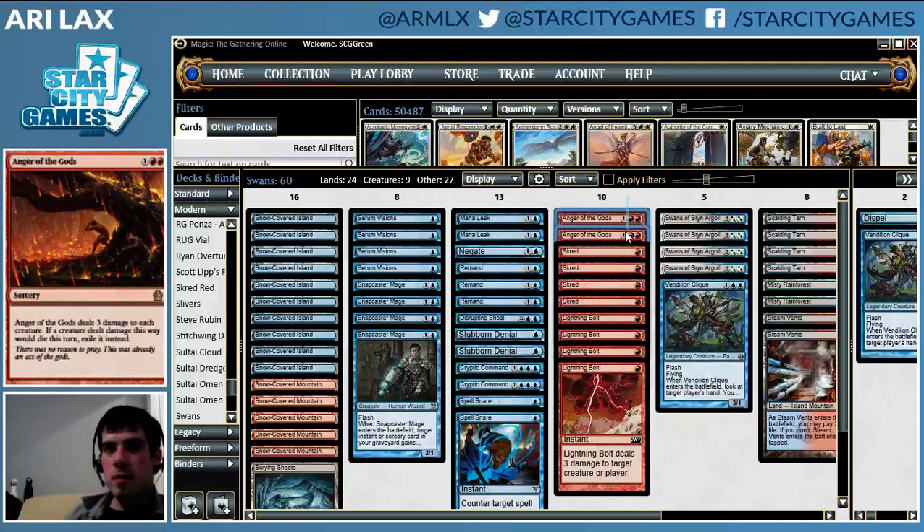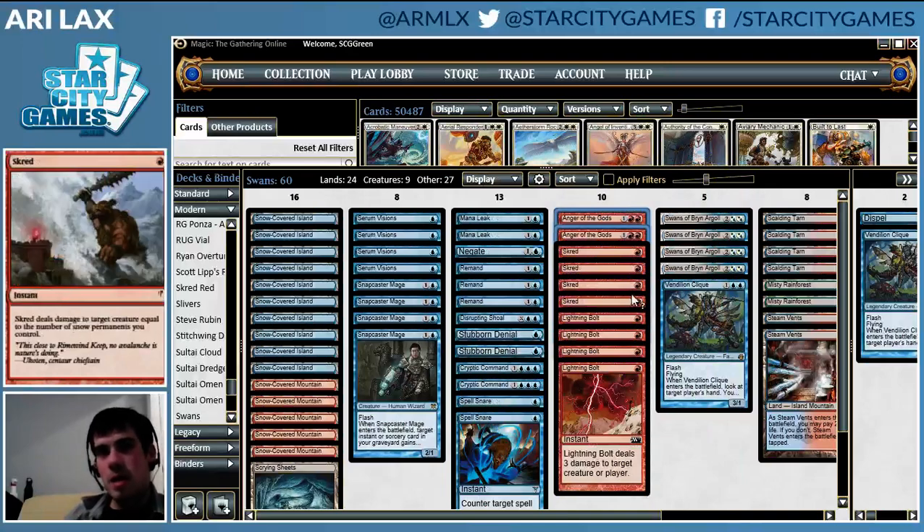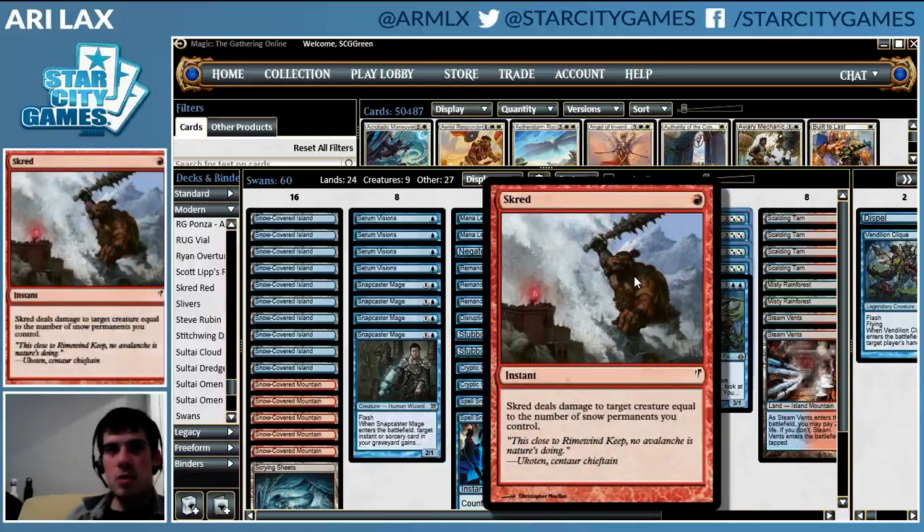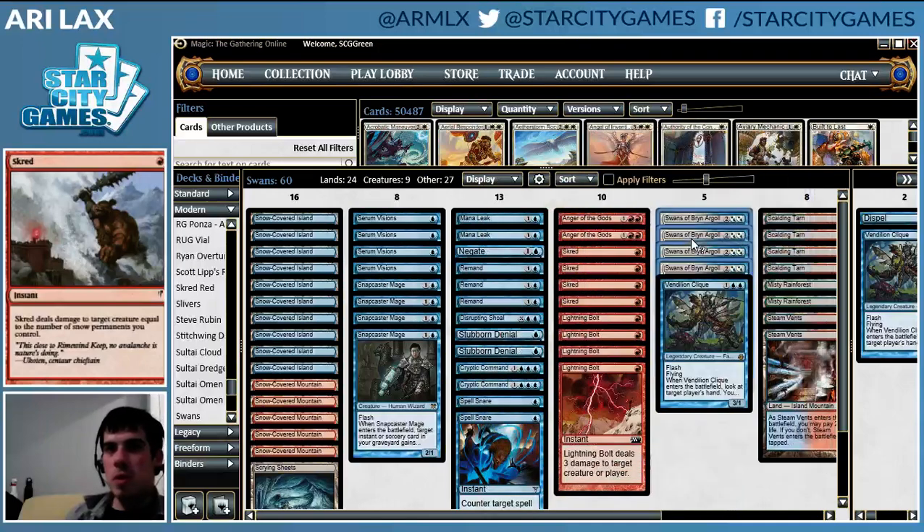As for removal, we've got some Anger of the Gods as a generally powerful effect in this format right now. And then eight one-drop removal spells, which is one of the draws to this deck: Skred and Lightning Bolt. And then we've got Swans as our kind of combo finisher. You can Skred your Swans, draw a million cards, win the game.